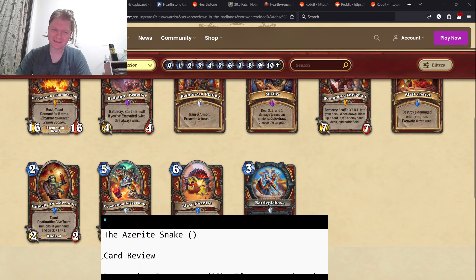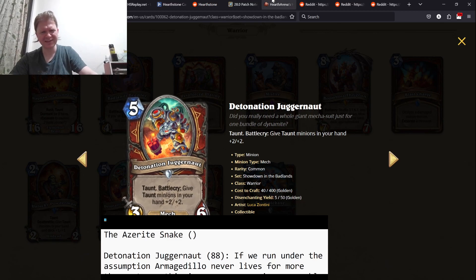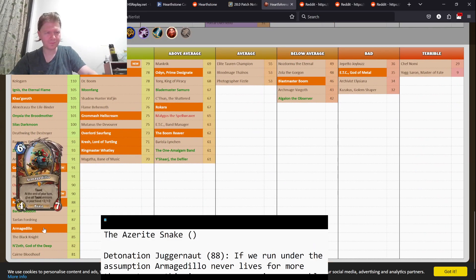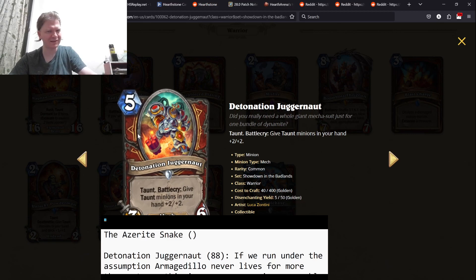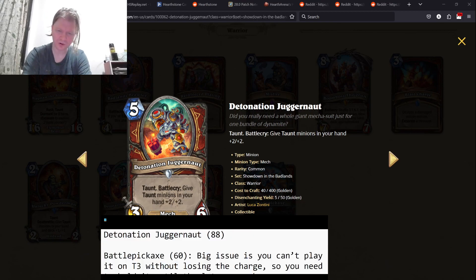We'll start off with Detonation Juggernaut — taunt. Battlecry: give your taunt minions in your hand plus two, plus two. For reference, Warrior has a Legendary named Armageddolo, which is a six mana 4/8: at the end of your turn, give all taunt minions in your hand plus two, plus two. This is not a repeatable effect, but it's a five mana 3/6 versus a six mana 4/8. It's a little bit worse for stats and a little bit worse for the initial effect. But this is a common — you're going to see this a lot. You have taunts, hold them, play this, your taunts are super buffed, and it becomes a lot harder for opponents to deal with. It comes out a turn earlier. Four-star card.